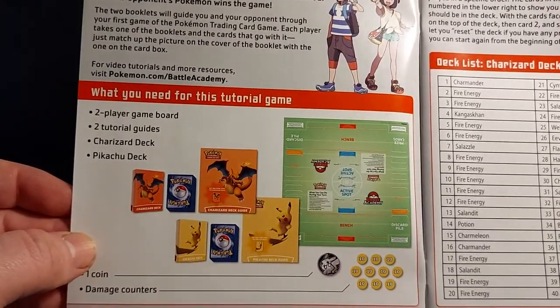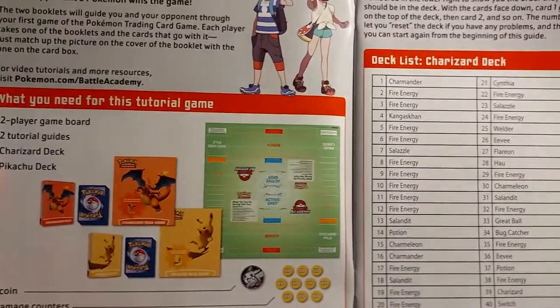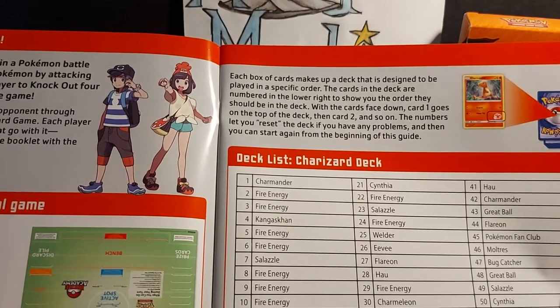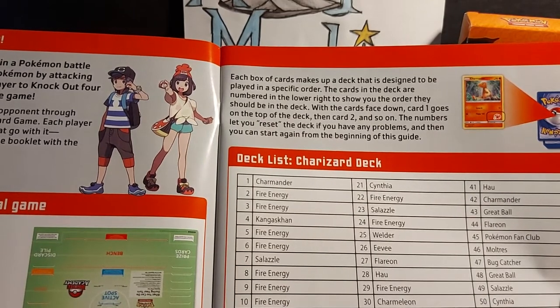What do you need for this tutorial game? The two-player game board, two tutorial guides, a Charizard deck and a Pikachu deck, one coin and some damage counters. Each box of cards makes up a deck that is designed to be played in a specific order.